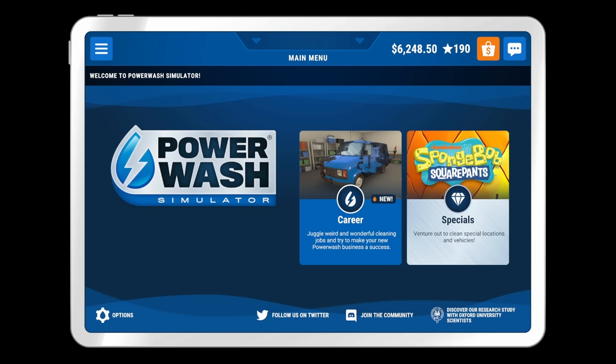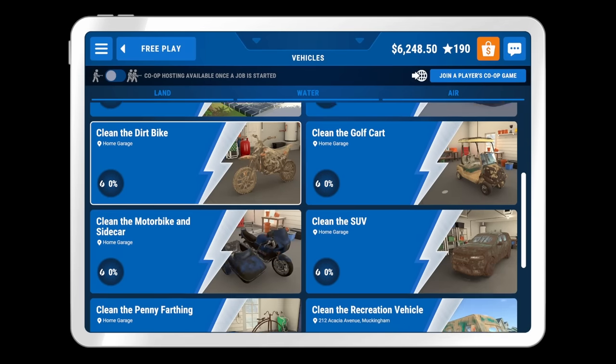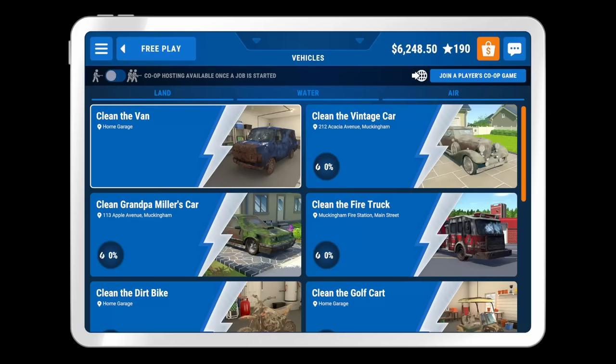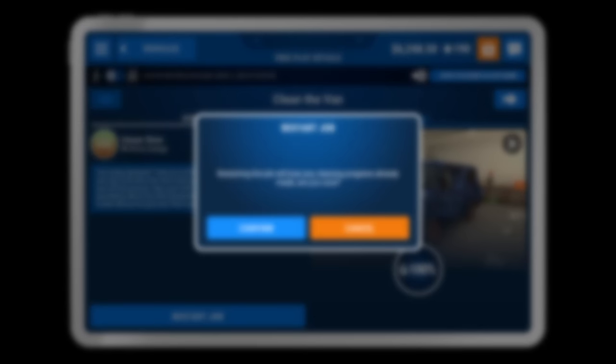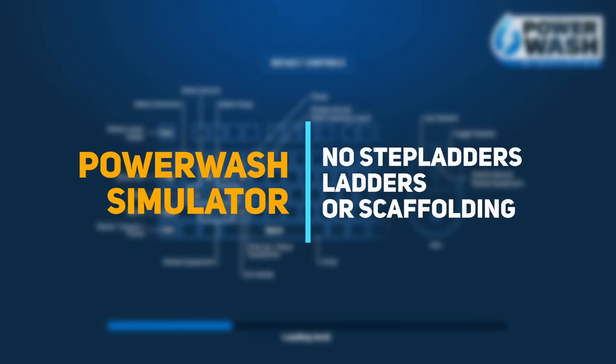Now, I'd be lying to you if I said I hadn't played this game to completion — like all the items, all the customized skins, and every single achievement levels of completion. However, I'm not about to let that stop me from enjoying this game some more. No, I don't have a problem. You have a problem. Rather than admit some potentially distressing truths to myself, we're going to find out: can you beat Power Washer Simulator without using step stools, ladders, or scaffolding?